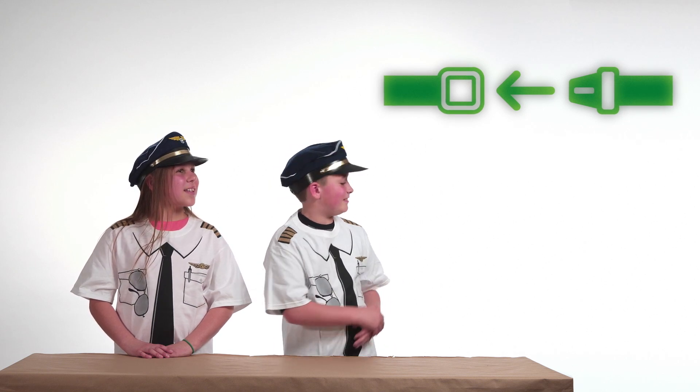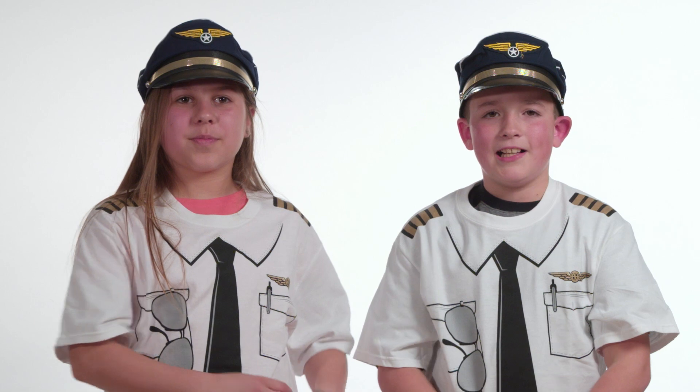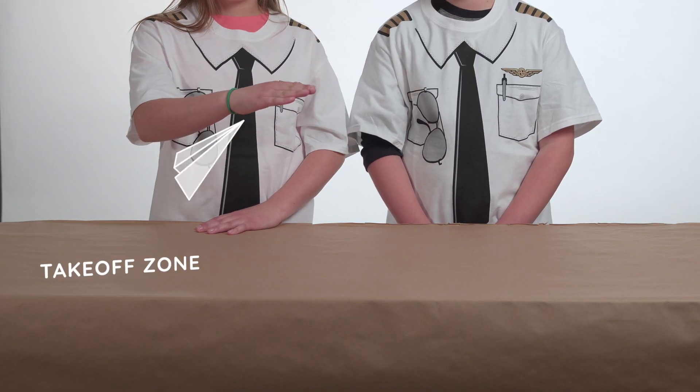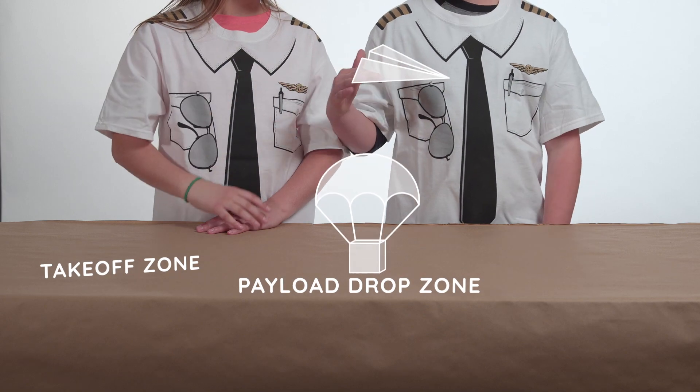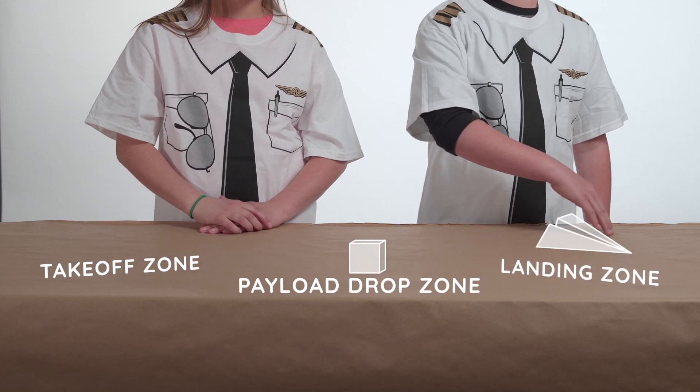Attention passengers, the captain has turned on the fastened seatbelt sign. Buckle up, because this is where things get a bit more challenging. At your DI Tournament, your aircraft will make five separate payload drops. Your payload can be any physical item as long as it is loaded onto the aircraft and carried in flight. To make a payload drop, your aircraft will take off from a takeoff zone, then drop a payload in the payload drop zone. Then you'll try to land your aircraft in the landing zone — you'll even score some extra points for that.